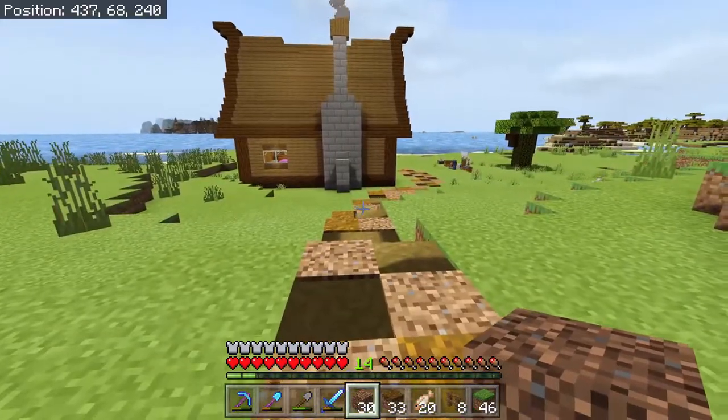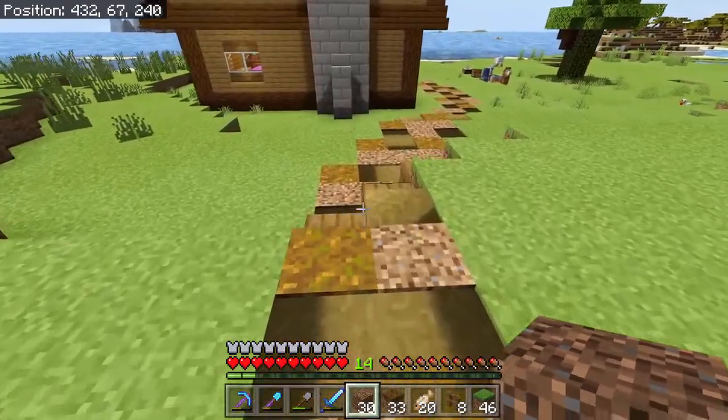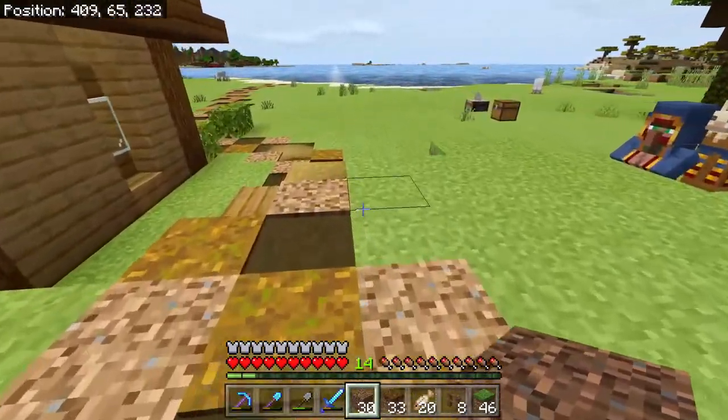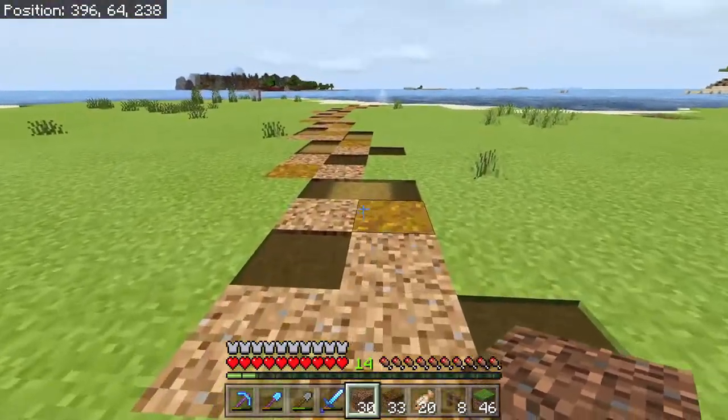I've got the paths done. I'm up by where the road is going to go. I've got this path going down, and I've added some planks here so it's easy to step up and down without jumping. We have it going through here and one going down here.